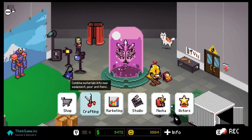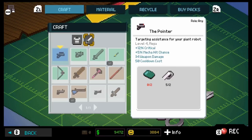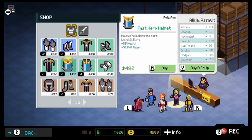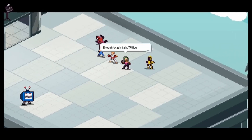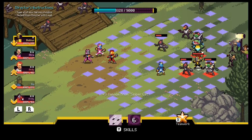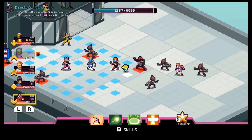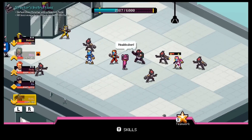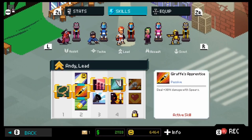You also get a tactical RPG called Chroma Squad. This is another funny game in this same type of universe, but instead of being a tabletop RPG, you're following a Power Rangers-like TV show. You'll be playing as different actors creating this Power Rangers-like show, fighting people in that universe but also in the real world. It has that similar concept where you're powering up your characters in the Power Rangers world but also upgrading things in the real world. This time it's more of a tactical RPG versus a turn-based RPG. All of these games are really fun and the bundle is an amazing price, so I definitely recommend it.